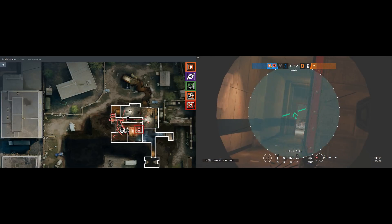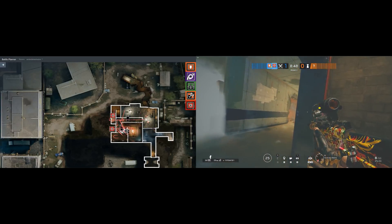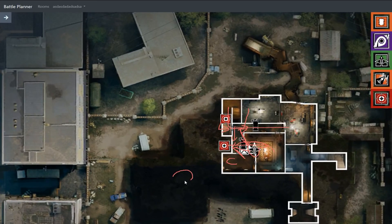Prior to the wall exploding, smoke the hole that is going to be made so Glaz can push through whilst you are planting the Diffuser on the common plant spot. This can be done over and over again, denying the strat based on Bandit Tricking.